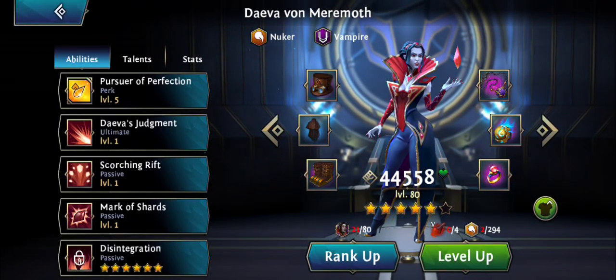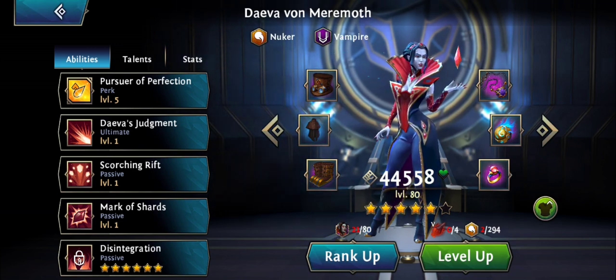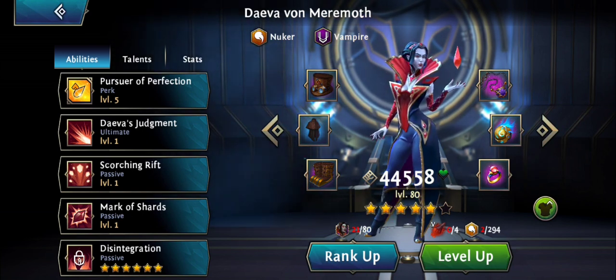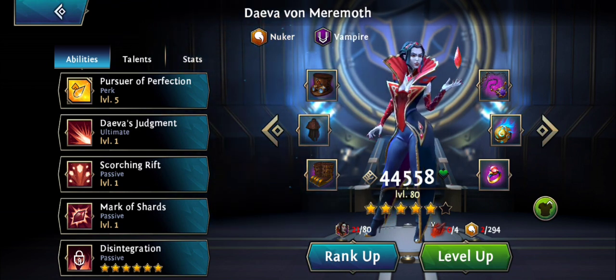Hello guys, this is Linken and today we will be discussing Daiva von Myrmoth, the first epic hero you get early on if you're a free-to-play player. She's a nuker and a vampire with some really neat abilities that I will show how you should use to perfection.